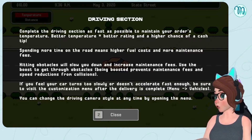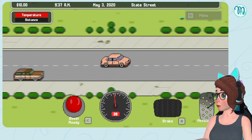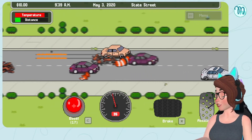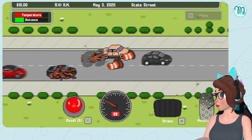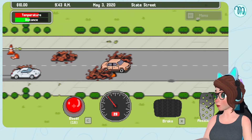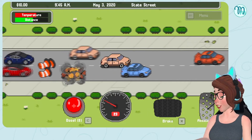Use the boost to get through obstacles — being boosted prevents maintenance fees and speed reductions. If your car turns too slowly or doesn't accelerate fast enough, visit the customization shop. You can also change the driving camera style at any time. Oh, this car sucks — I got into an accident! Boost ready. I hit a traffic cone — it's fine. These cars are running into me! I hate driving this car. Why do these cars just rear-end me?